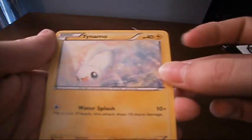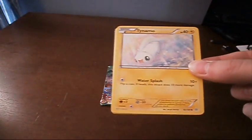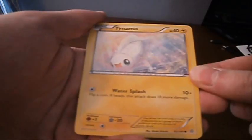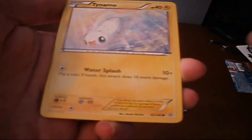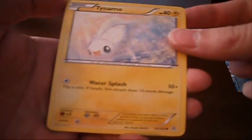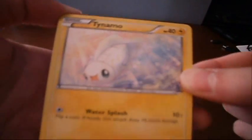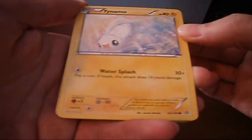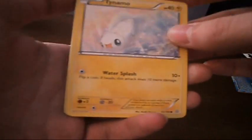Tainamo? Something like that. This guy is so tiny — when you see him size-wise compared to other Pokemon, it's crazy. He's got Water Splash: flip a coin, if heads this attack does 10 more damage. Splash does absolutely nothing, but Water Splash could potentially do 10 or 20 damage. That seems like a bit of a disparity. The artwork is really hard to see in the camera, but it looks pretty cool — sun shining through and he's kind of coming out of the water.